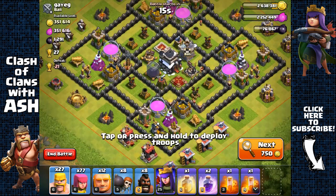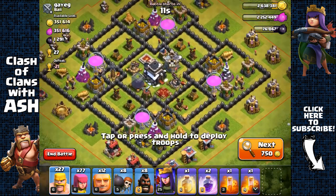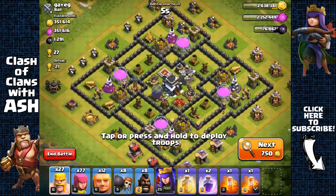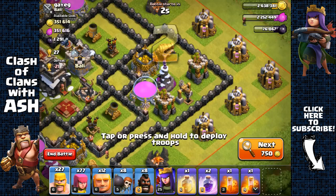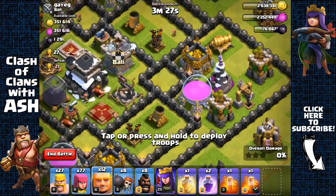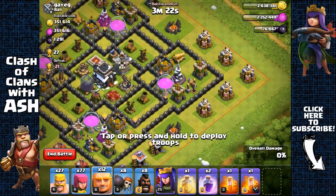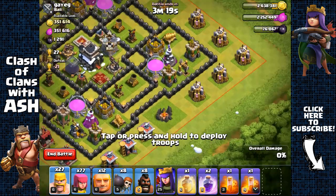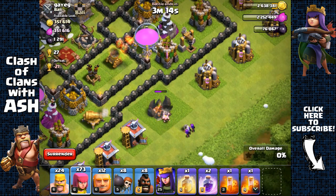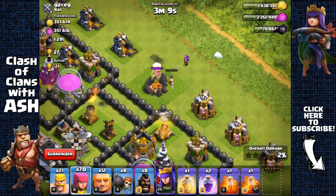Here we have a very popular base with Town Hall 8 level defenses. We're going to attack from the right side because there's a wizard tower that's weak over there — only level five. We have eight wall breakers but no jump spell, so instead of jumping to the core we'll show an alternative. First, let's remove the army camps.